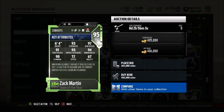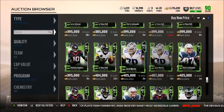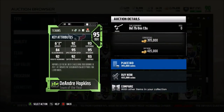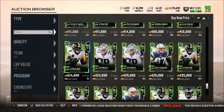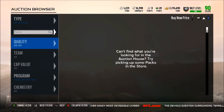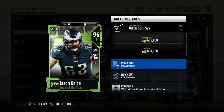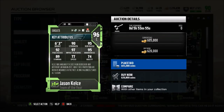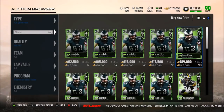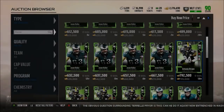Then we have Zach Martin who has 97 run block — that is absolutely crazy for a right guard — with 72 speed, 94 awareness, 93 impact block, and lead-the-way chemistry. DeAndre Hopkins: 92 speed, 95 spec catch, 95 release. Basically any card that I pull will probably be a starter for the rest of the year for me. We also have the 96 to 97s. Jason Kelce: 95 run block, 97 impact block, and a 92 pass block. Then of course we have Antonio Brown who has a 93 speed, 96 catch, 92 release, and 97 route running.